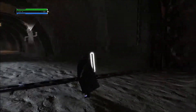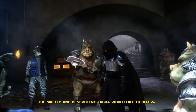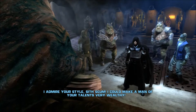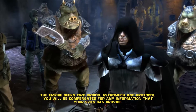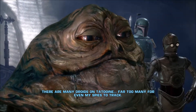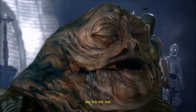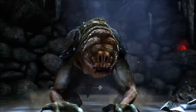All right, we've got to go discuss with Jabba. The mighty and benevolent Jabba would like to offer — the Empire seeks two droids, an Astromech and a Protocol unit. You will be compensated for any information your spies can provide. Garandan has reported seeing two such droids in Mos Eisley. All right. So we're going to have to face Jabba's Rancor — the famous Rancor from Episode 6.